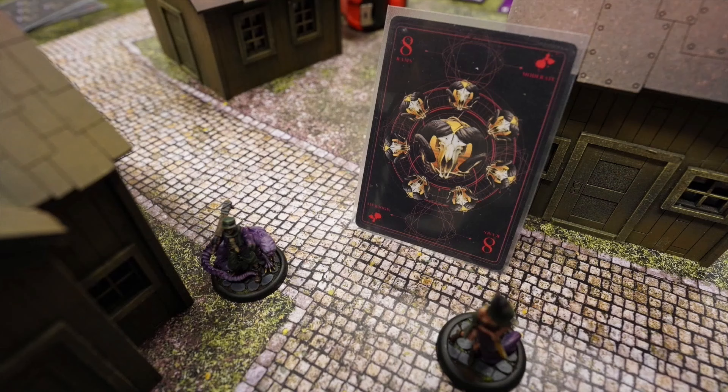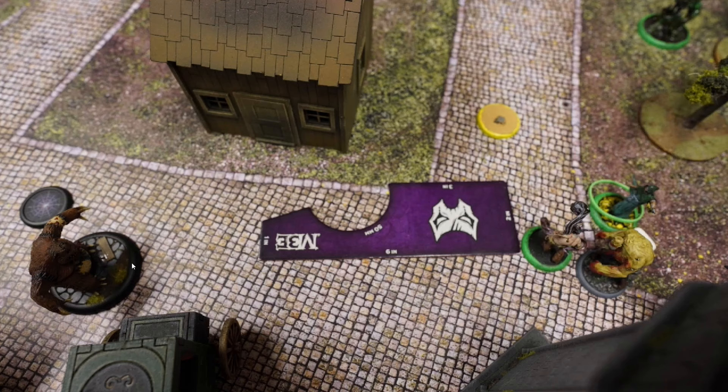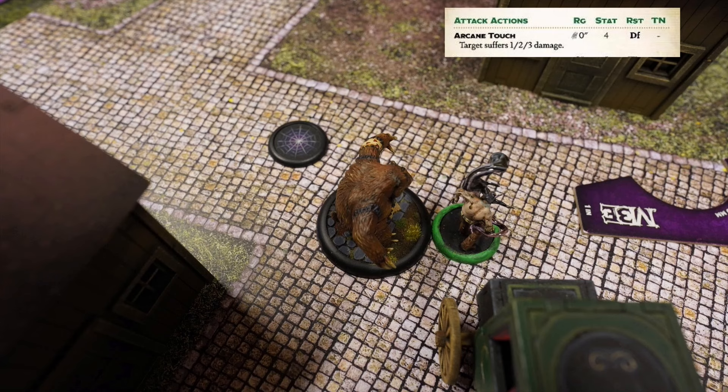In round two, the Nightmare crew wins the initiative flip and forces the Luminary to activate first. A corpse candle activates and makes a charge action into Teddy, but Teddy is just too terrifying and the attack fails.